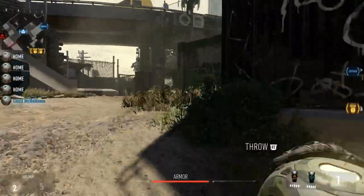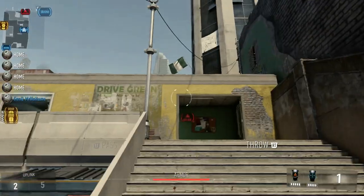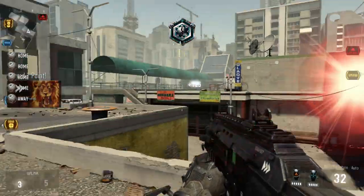Next spot over here — you want to come to the green wall, and you're just going to run up these stairs, stop running at the top, double jump, move forward and throw it, and it'll go in.